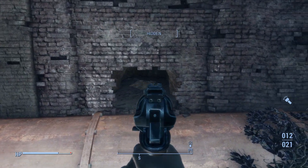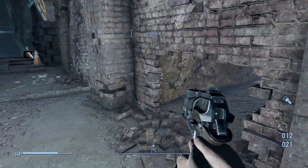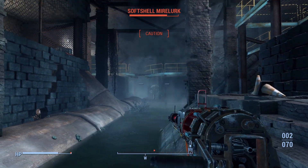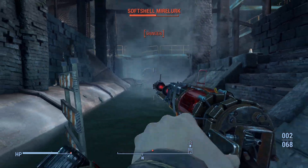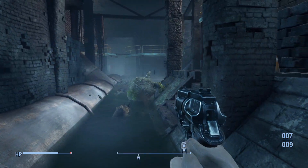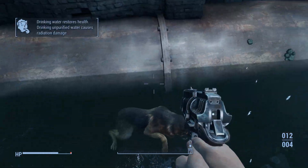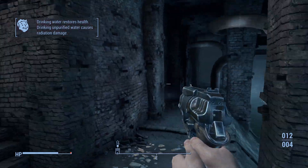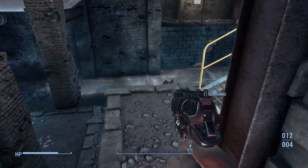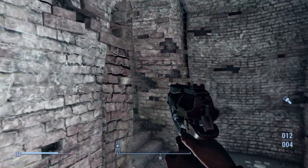Slowly moving forward, we see more holes, and we spot a Mirelurk in the distance, but it seems to be occupied with something. Taking advantage of the sneak attack. Having such a limited arsenal this early in the game, I'm very thankful to have Dogmeat along for the ride. Taking a look around, we see a larger room with catwalks and lights all about. Following this exit sign to our right, we turn a corner and find a ladder leading to the Commonwealth.